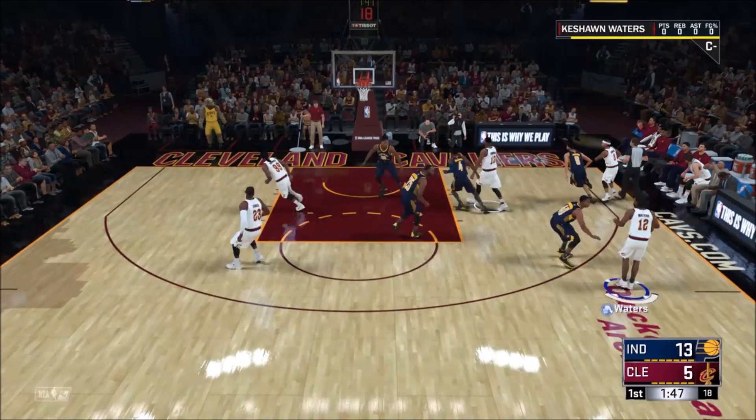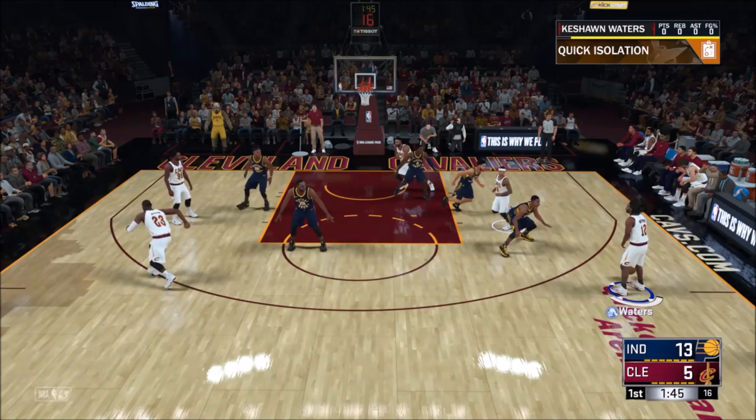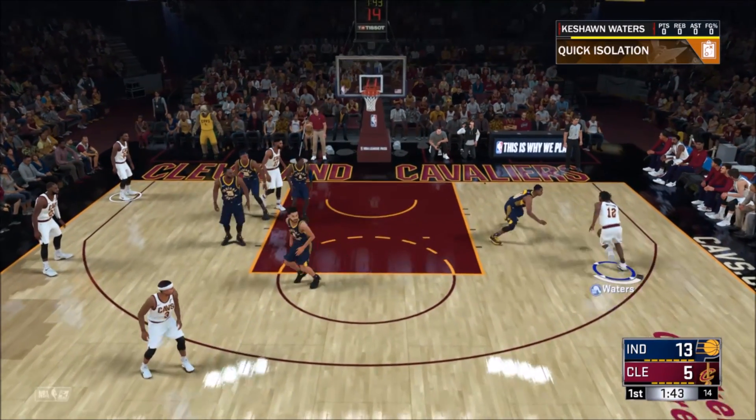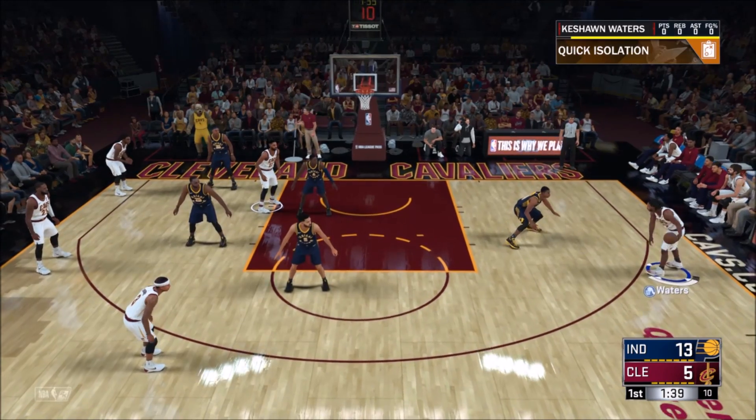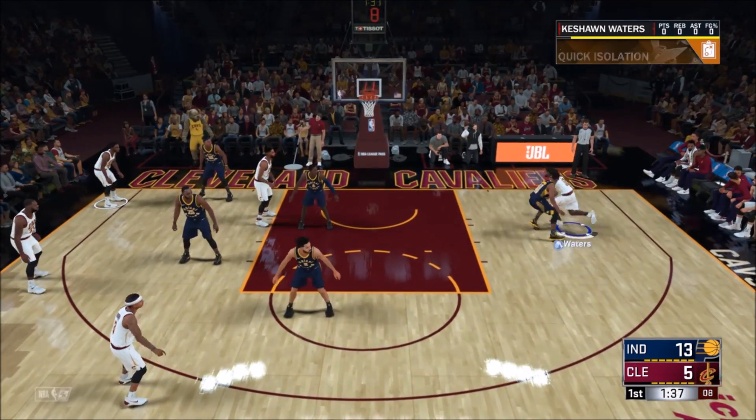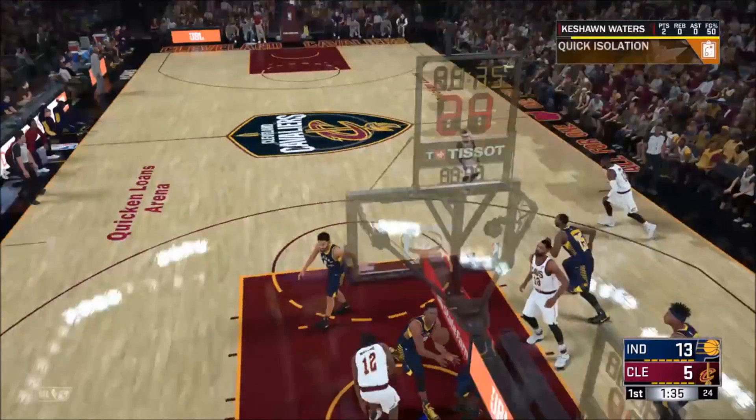Now when you're actually trying to get posterized, you're going to run into people who play defense like this — they stand real far back. So when you do the size up and try to run past them, they just run straight into you. But you just keep running back, do the little size up again, and then you can run past them and dunk on them like that.